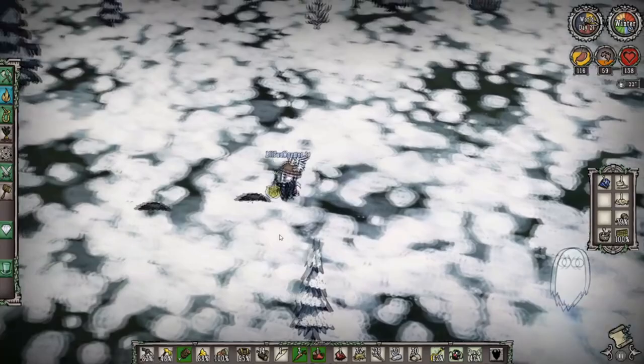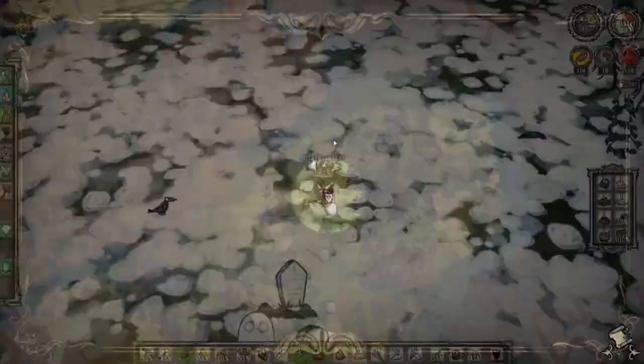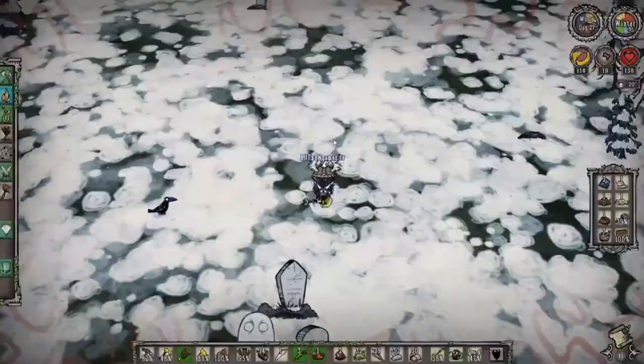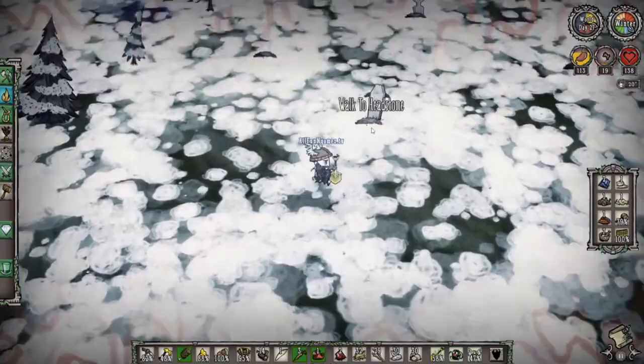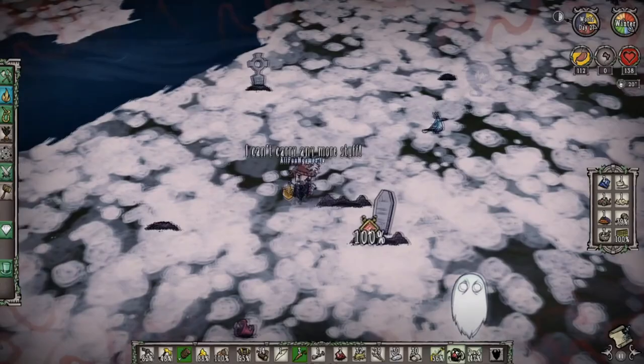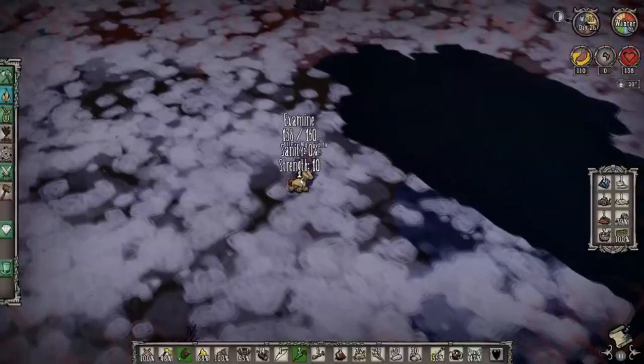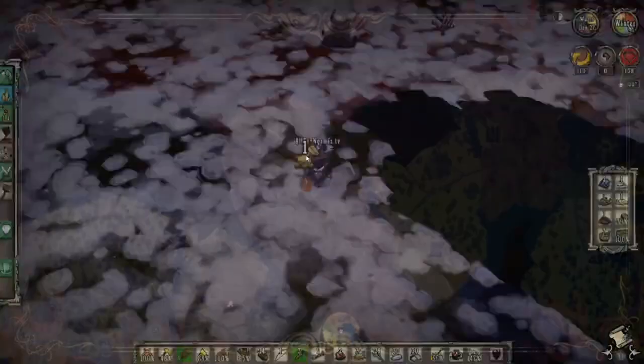We got another blue gem and another red gem. Unfortunately we didn't get very many trinkets, but we have a few more graves to go. Don't worry if your sanity gets low — if you don't feel like you want to fight something right now, you don't have to. A life-giving amulet — this is exactly what I wanted to get. That's the reason I came over here to dig graves. I'm going to leave a few more graves alone and continue on over to the pig king.